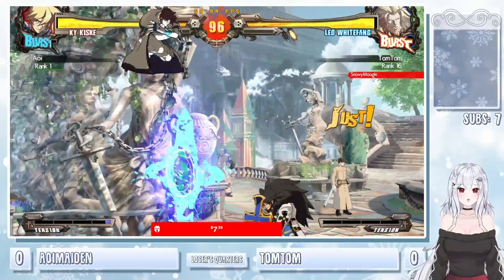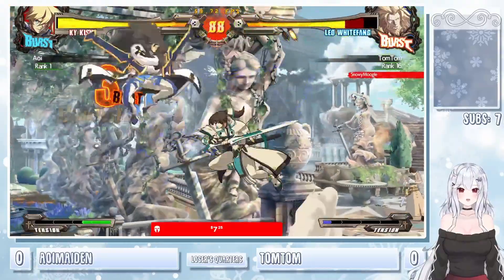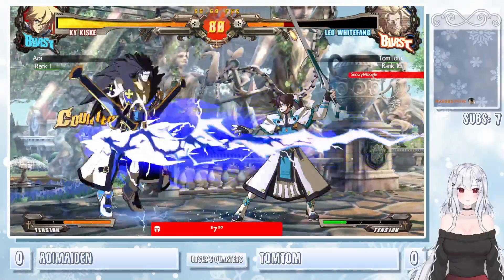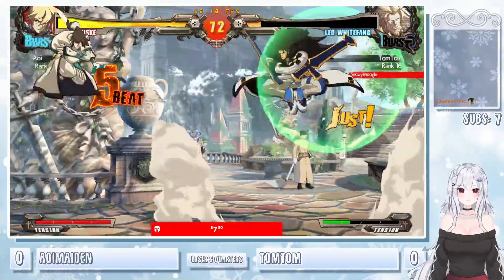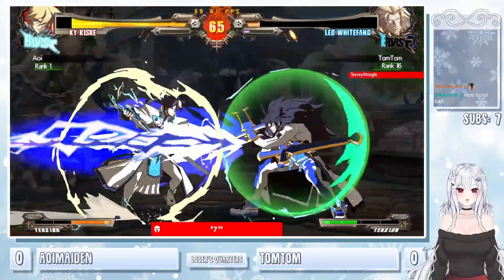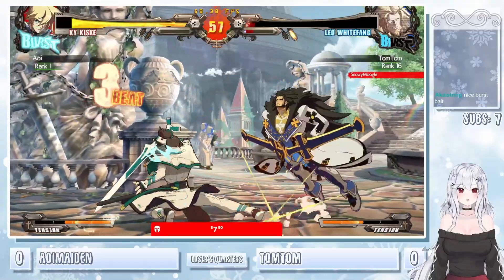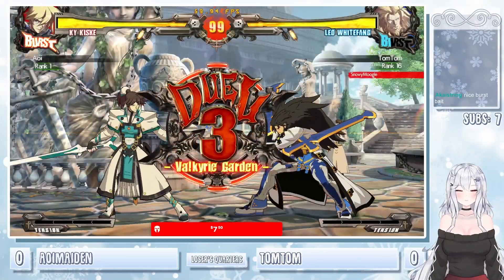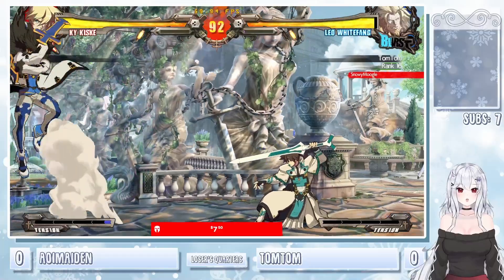Leo — you gotta watch out, this character does so much damage. Would really suck if Aoi were to come out here with two losses to both Slayer and Leo. Flash kick going right there. 2D ender. Throwing out the fireball — able to approach after. Charge stun edge YRC once again — catches the back dash with the 2S. 3H, that's plus — reset with the air dash. Confirming to the super. Aoi tying it right up, looking pretty good right now. I'm noticing using the air grinder and charge fireball a lot.